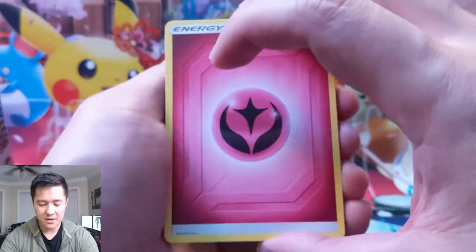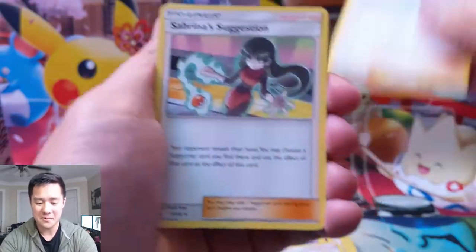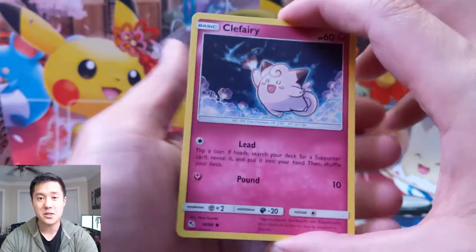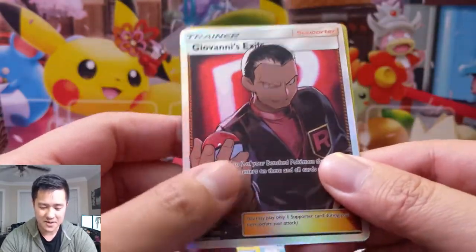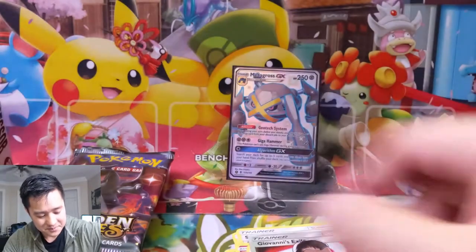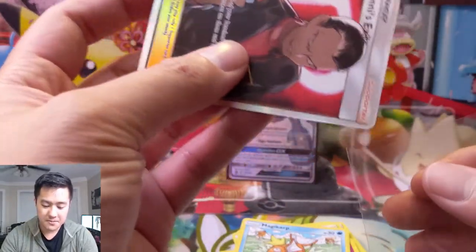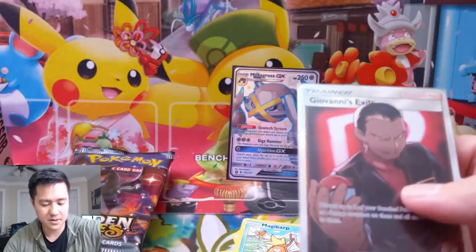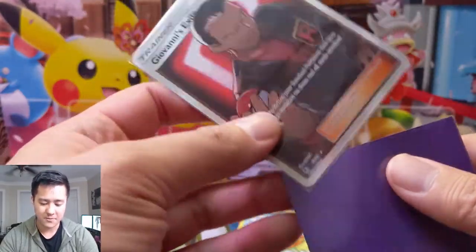If you want to support the channel, we've been increasing the number of ways to do so. The simplest ways are to hit that like button and subscribe if you haven't already. We stream on Twitch and YouTube every Monday, Tuesday, and Thursday. Also — another Giovanni's Exile! It's been a little bit since we pulled the last version of you, although we have a pretty high count. Really love this art. We have recently become affiliated with Twitch, so if you catch a stream there are plenty of ways to support — even just hitting that follow button is greatly appreciated. Hit number three!